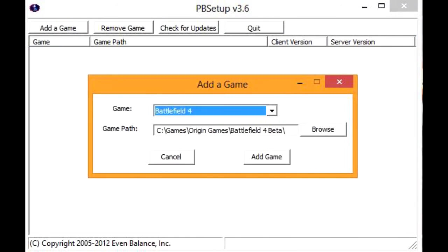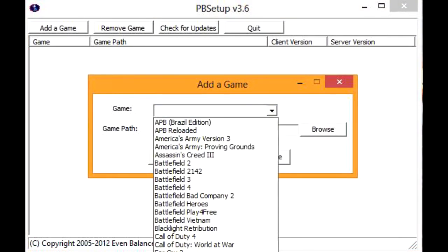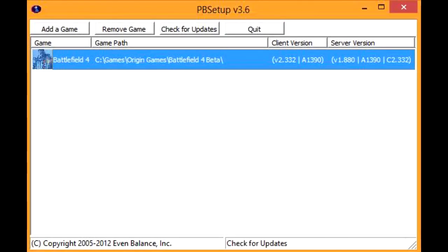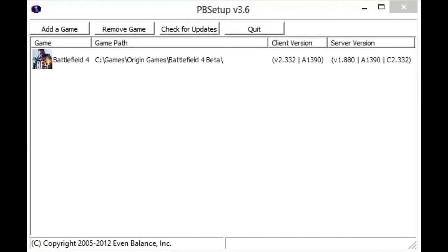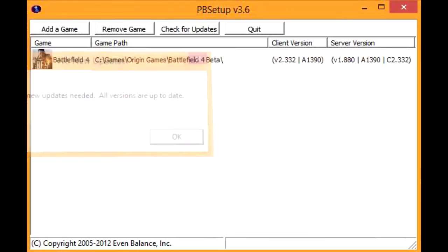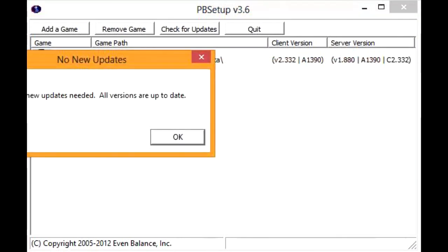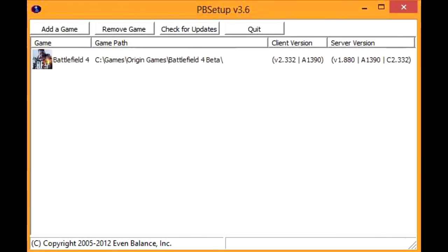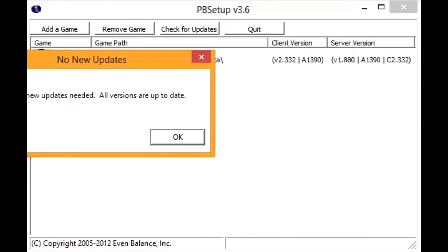Just click 'Add Game' and then it'll appear in your list. Then you go and click the big button called 'Check for Updates'. With me it just comes back as no updates needed since I already updated mine, but for new users it'll probably download a couple things and then say it's up to date. Then you can go launch Battlefield 4 and it shouldn't be lagging anymore. I hope this tutorial helped — if it did, give it a like so everyone knows this wasn't just some random troll.